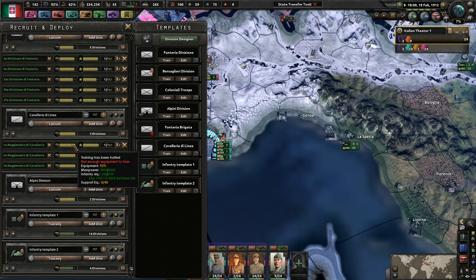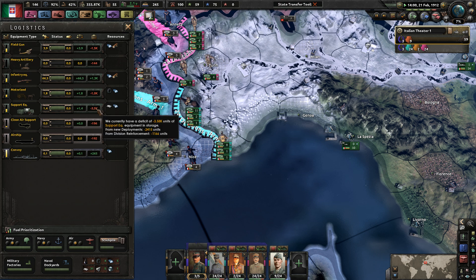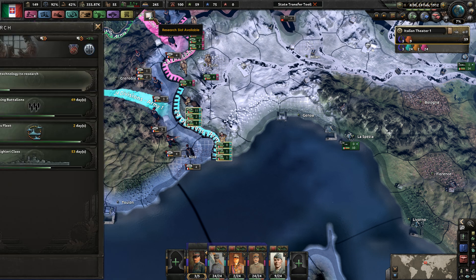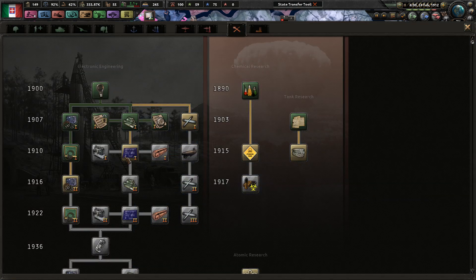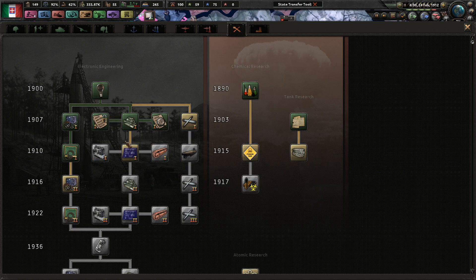What are you missing? Support equipment - okay. How long is support equipment going to take to get completely filled up? Two thousand days? That is a while, I will admit. Nothing really gets done until 1916 at least for this research tree, and 1916 here as well.